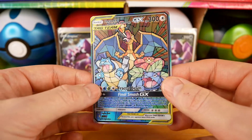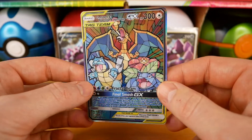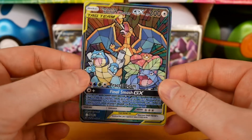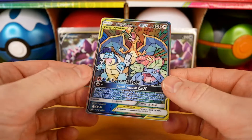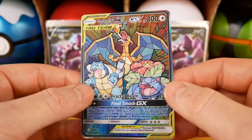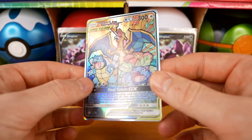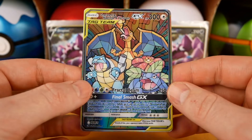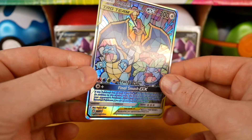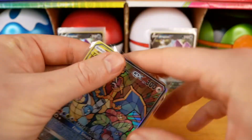I remember when they released the hidden fates promo card and everyone was absolutely buzzing — that card's gone for quite a bit now. Every person and their uncle went and bought the Elite Trainer Boxes on the reprint just for the purposes of resale, but we won't get into that. Look at this card — absolutely beautiful. I'm not sponsored by the producer of these cards, but I'll leave a link in the description where you can get it yourself. You've got to give credit where credit's due — Fractal Beam and Final Smash on this Pokémon — massively missed opportunity by not doing a card like this. Look at that rainbow!